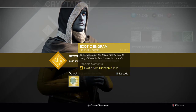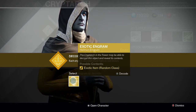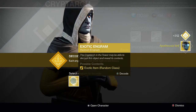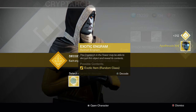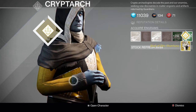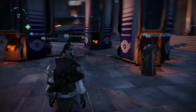I got three exotic engrams — I purchased them from Xur for 23 Motes of Light apiece, so I kind of ran out of a lot of Motes of Light this week. Hopefully I get something I don't have. The first one is the ATS-8 Arachnid for the hunter — I actually just got that one this past week in the nightfall, so that's unfortunate. The next one is the Apotheosis Veil — I'm actually wearing that one right now. And the last one is the Skull of Dire Ahamkara — I actually have that one as well. So I didn't get anything that I needed, that's unfortunate. The Master Raul did not do me justice.